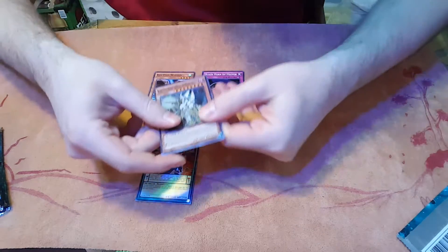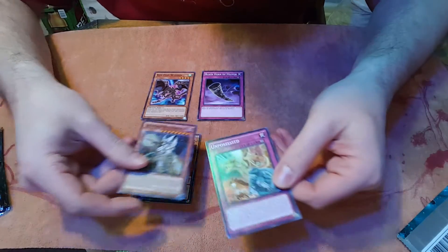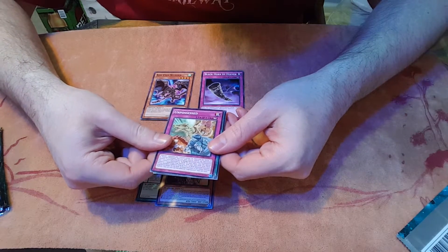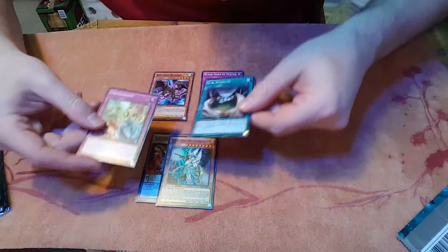Next pack, we get a Black Luster Soldier Envoy in Twilight, something I'm not sure about, and then a UA card for UAs.